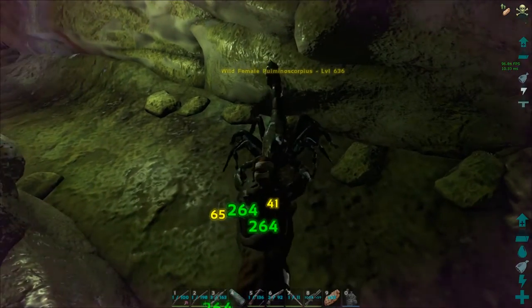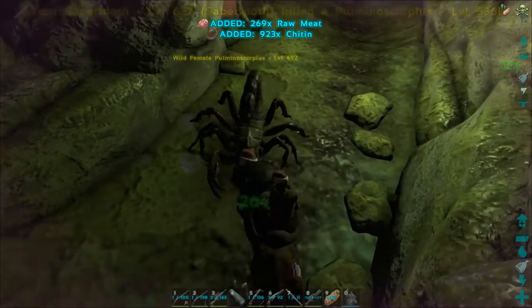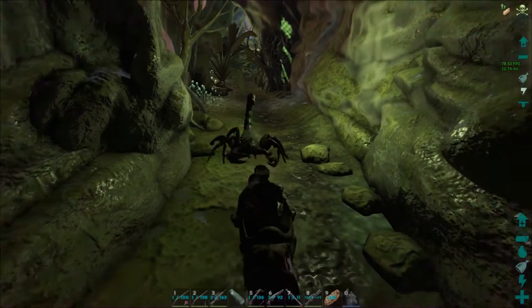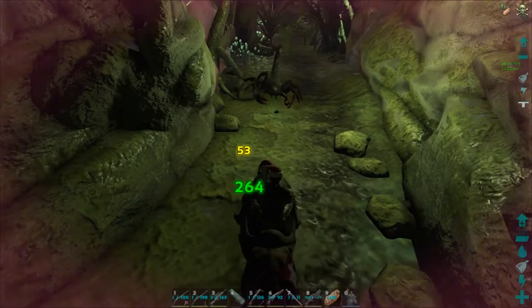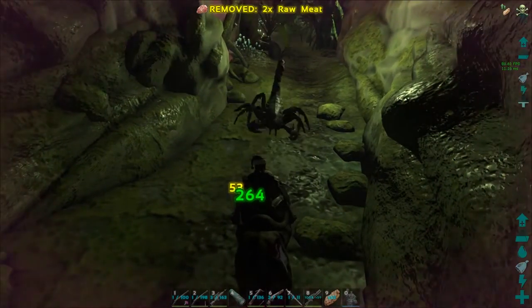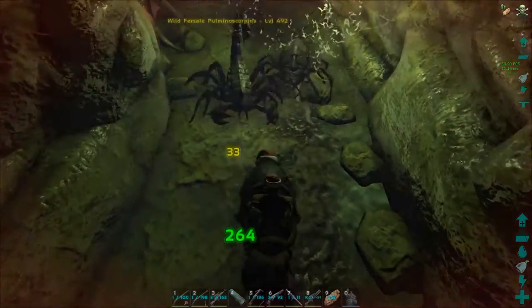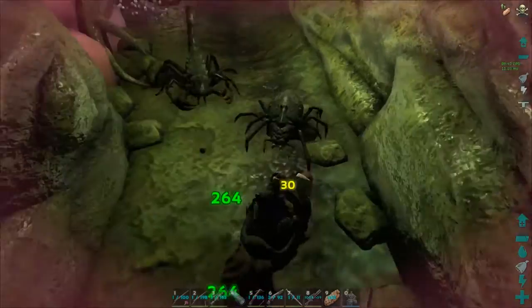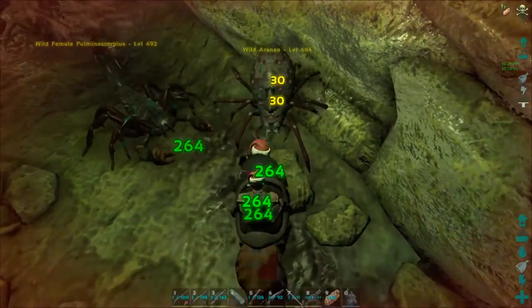I'm definitely glad we brought a lot of ammo and a lot of different kinds of guns and rockets and stuff. There's another one — let's back up so we stop aggroing that. This is a really bad first start. It's like a never-ending stream of terrible bugs. I bet we're gonna get an insane amount of chitin that we'll end up dropping. 6184 — that's even higher.